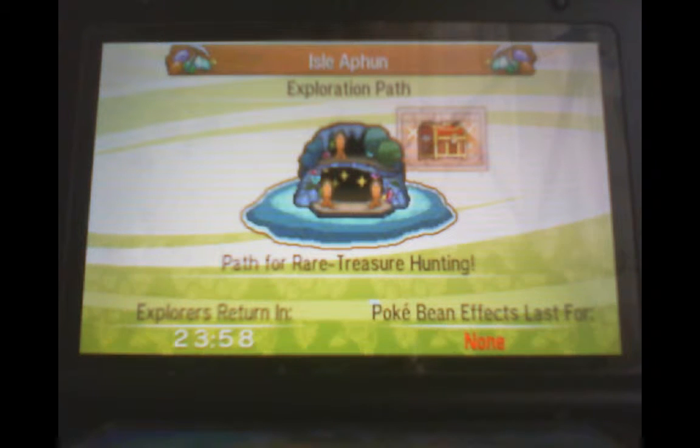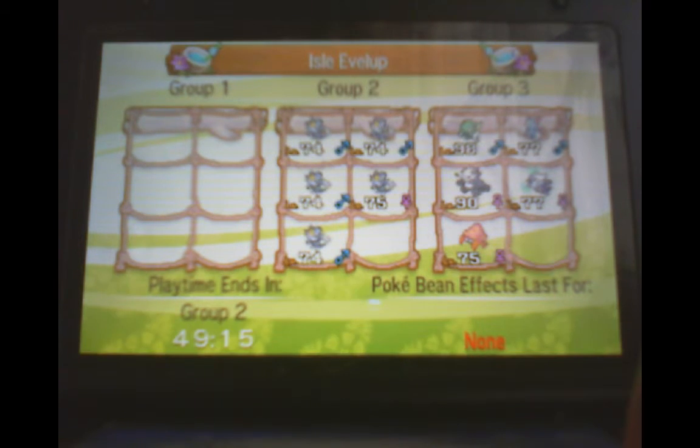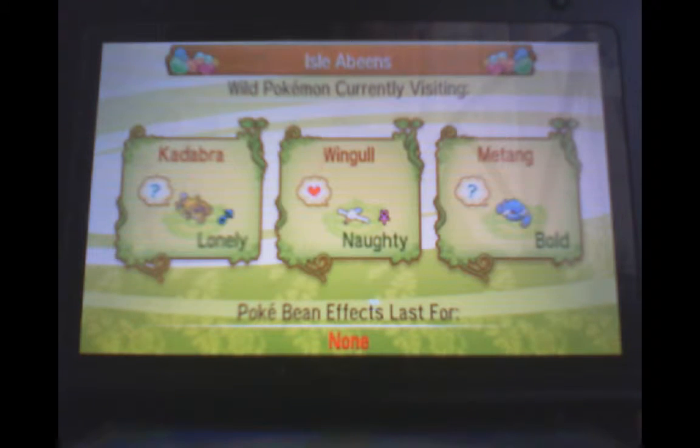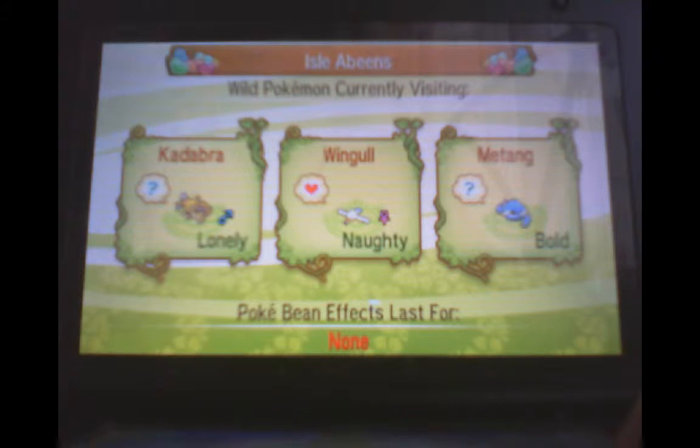This is probably the best glitch in all of Pokemon — even better than the MissingNo glitch. I'll explain why later. But as you can see here, I have Explorers on the Rare Treasure Hunt. I have some Pokemon in here gaining XP, some eggs in here that are hatching, and they won't really affect the Isle of Beans really, unless you want more Pokemon. And I have some berries growing.